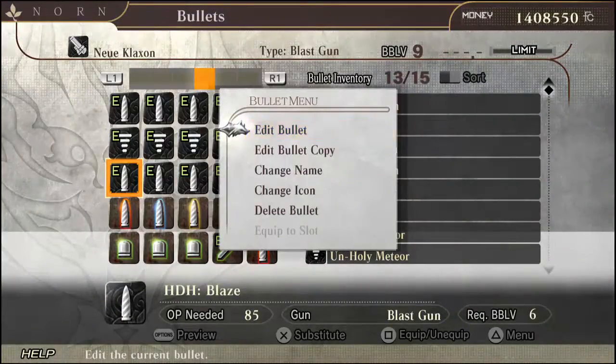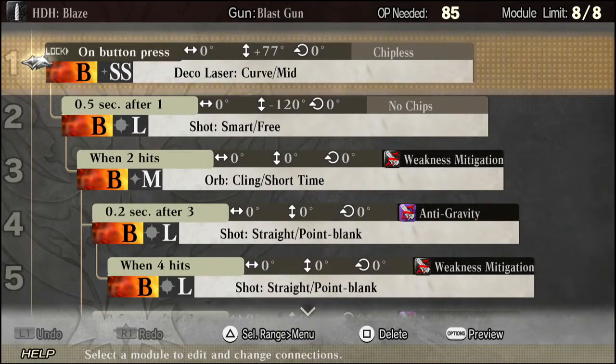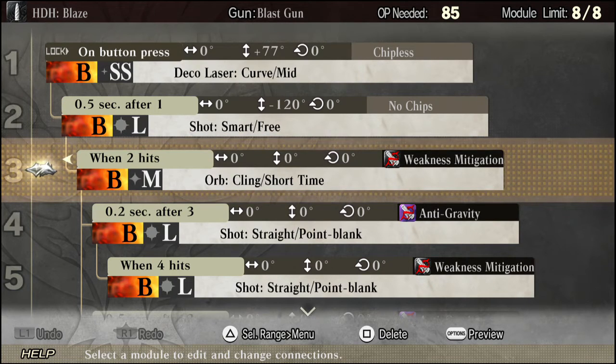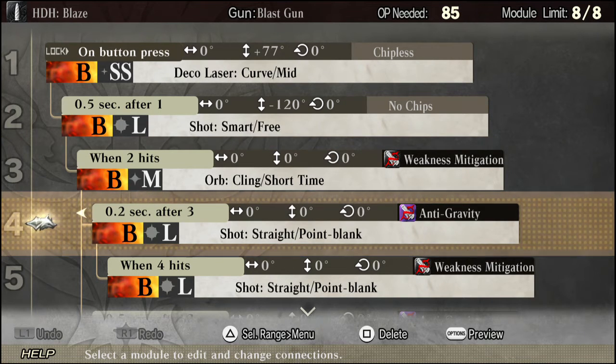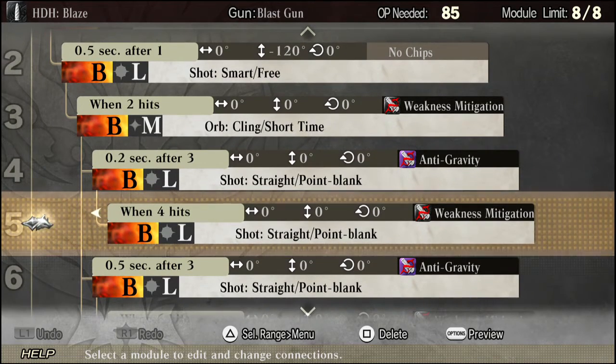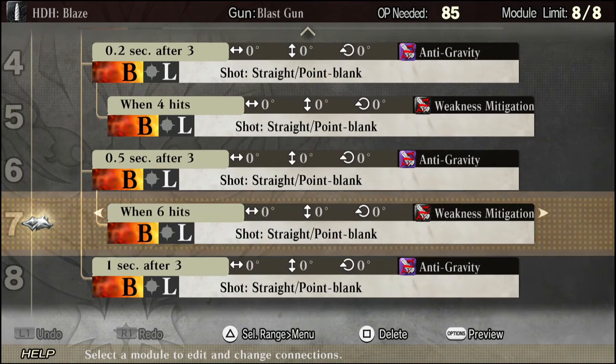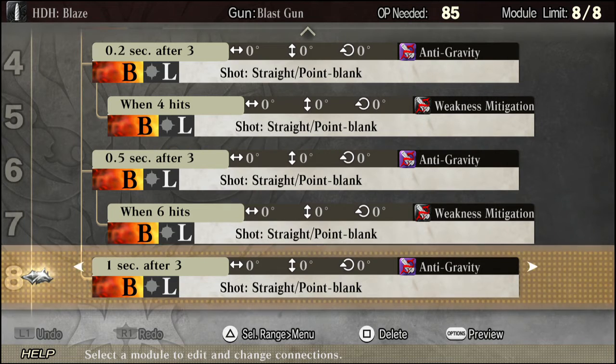The third and last bullet I will be showing you today is the legendary HDH bullet. This bullet goes a long, long way. What the HDH bullet has over the Meteor bullet is that while it does slightly less damage than the initial Meteor round, it does track — so you don't have to get into an Aragami's face. With the HDH you can shoot it from any range and it will track on the target you're shooting at and hit them accordingly.